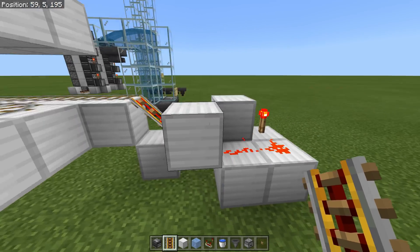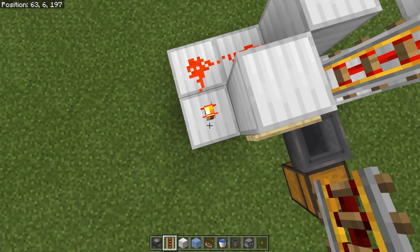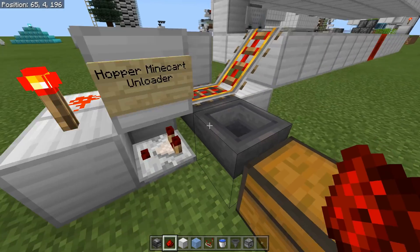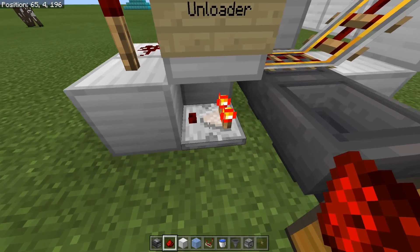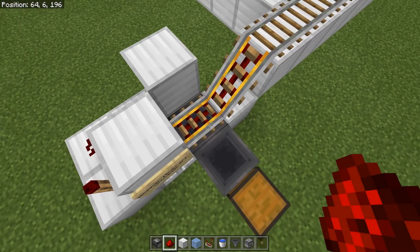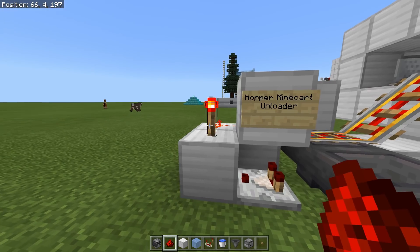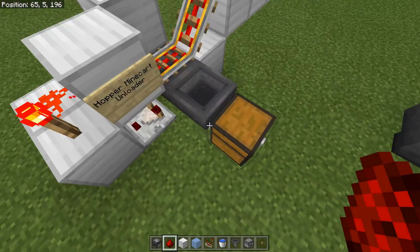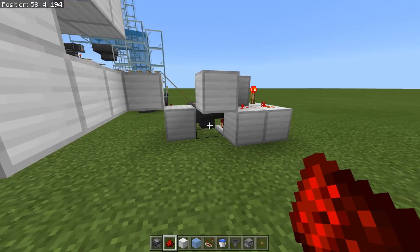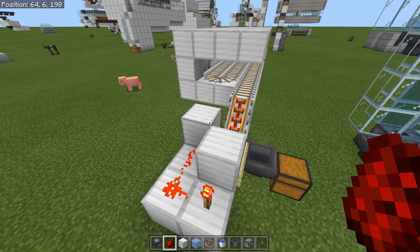That torch is powering this block. While this block is powered, these rails stay powered. When items are in the hopper, the comparator powers this block, which turns the torch off and cuts power to the rails. As long as there are items in that hopper, the rails stay off. Once it finishes unloading, power goes back to the torch, turns it on, powers the rail again, and the minecart takes off. Pretty neat little system. This is a really compact design — I just figured it out myself, and I think it's one of the more compact unloader models you can have.